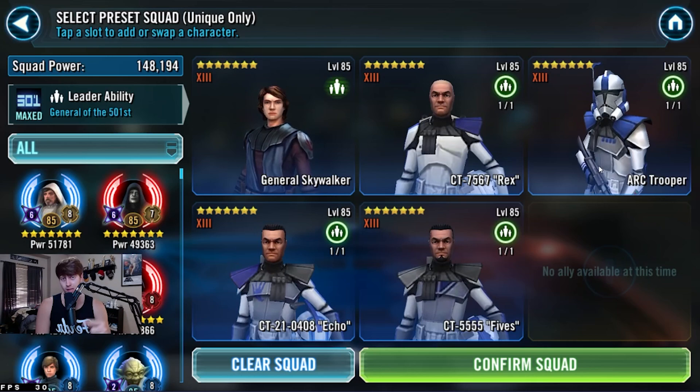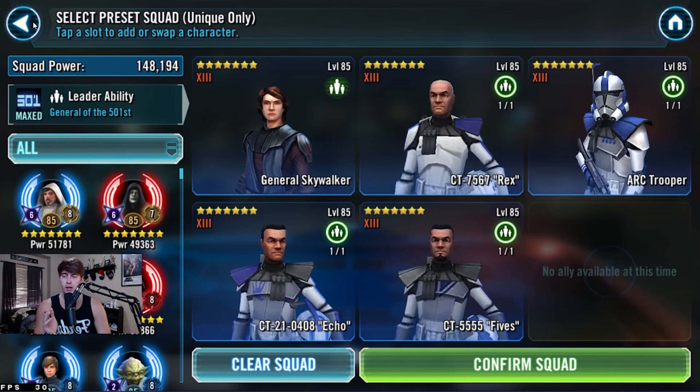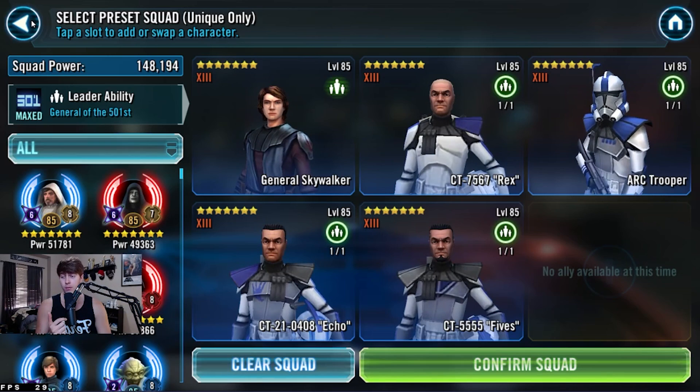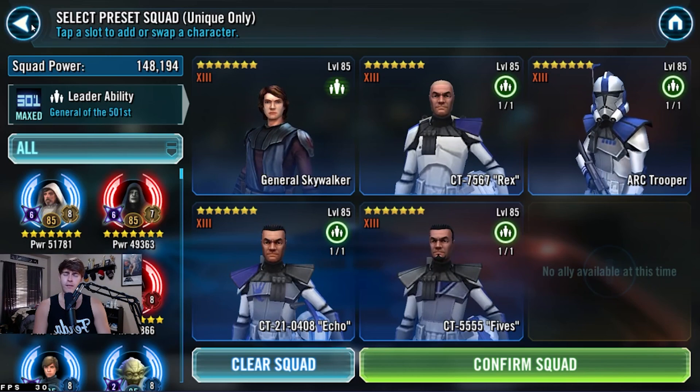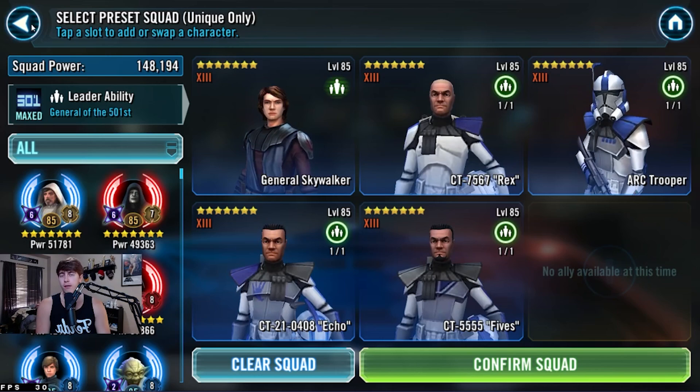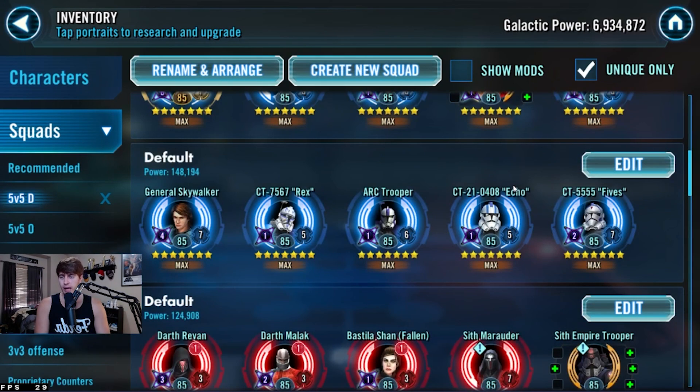In the past I would use Gas, but since I have my Ki-Adi-Mundi built up, I can use him instead, which allows me to set Gas on defense. I would only really set him if the opponent doesn't have a Master Kenobi. With all 5 GLs right now, it's very rare I see people with all 4 GLs. So Gas is a great team. If you don't want to use Gas, you can always do Shock Trooper lead — the clones are great with him as well.